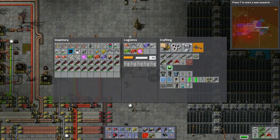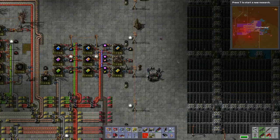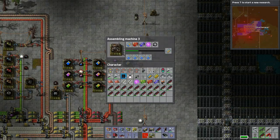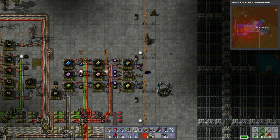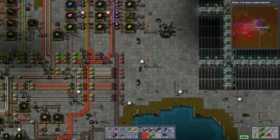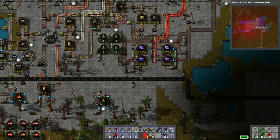No, no, no, no - I need 50 of these. Two more speed modules - come on! Let's run down this way - we just need more circuits. Just need steel and copper here.